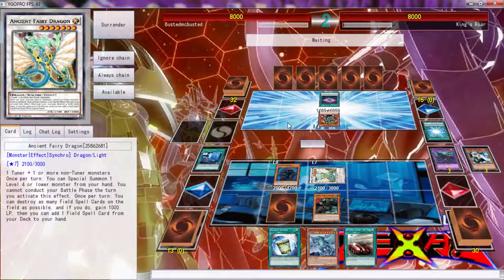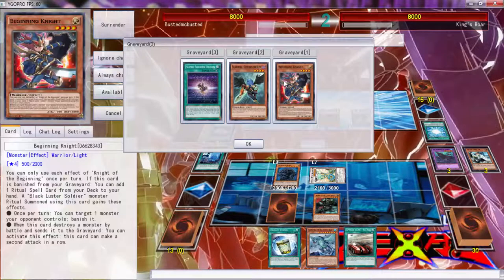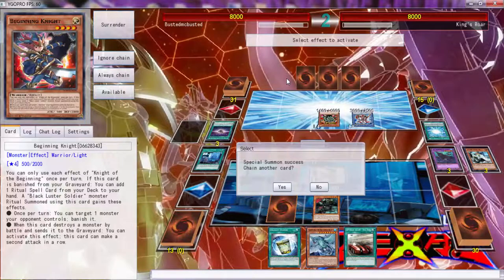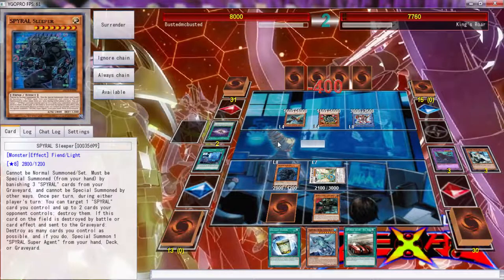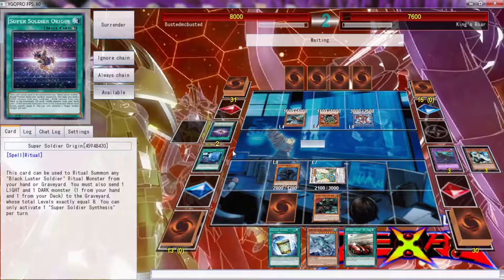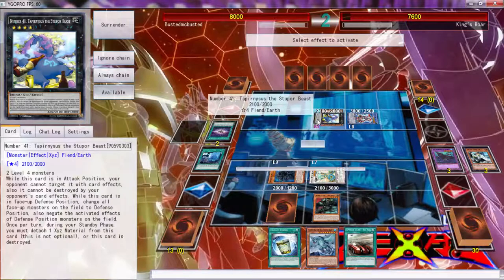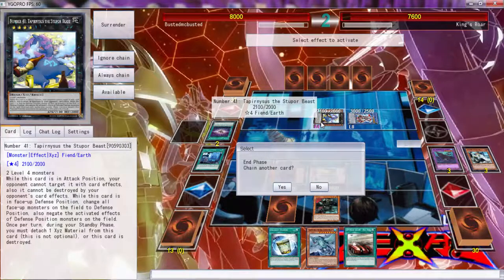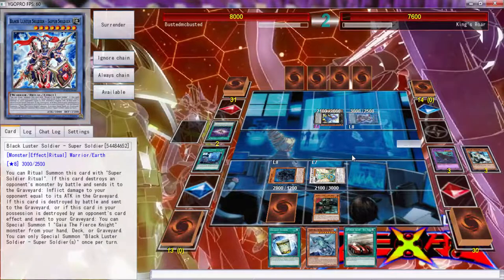He can't banish spells and traps. We can banish this. He's got a Zephyrus - this targets right. Once he starts threatening my board that's when things get out of hand, but he's not threatening anything right now. Castel is a problem though. What do you do? That's some bullshit - we're definitely going to Kaiju over you. Oh wait, I can activate something - negate all activated effects on the field. Why is it giving me a chance to activate now?